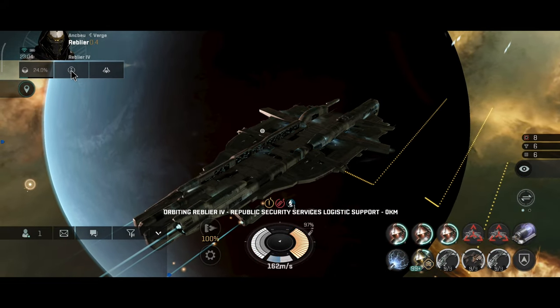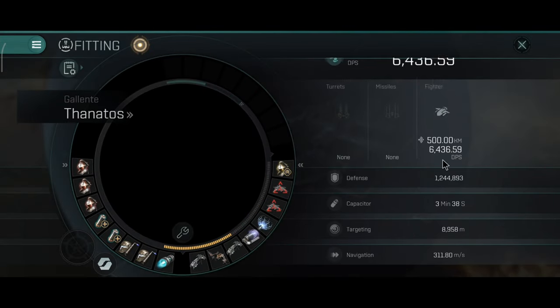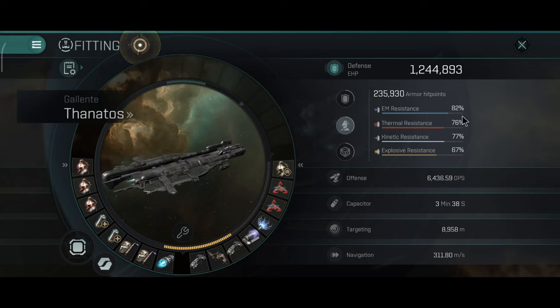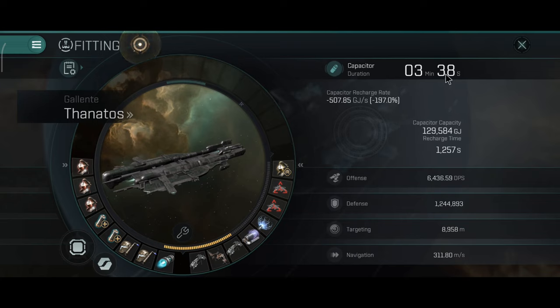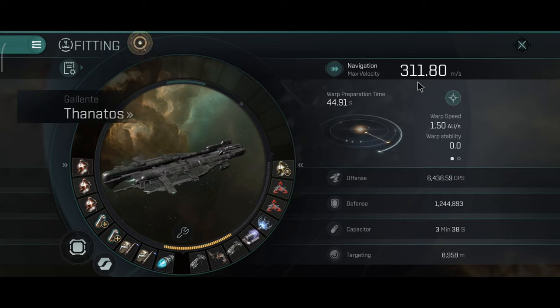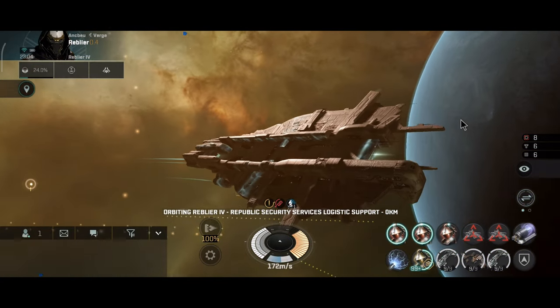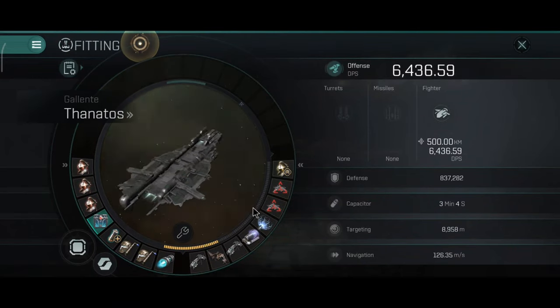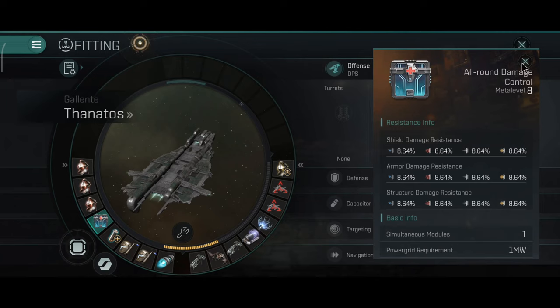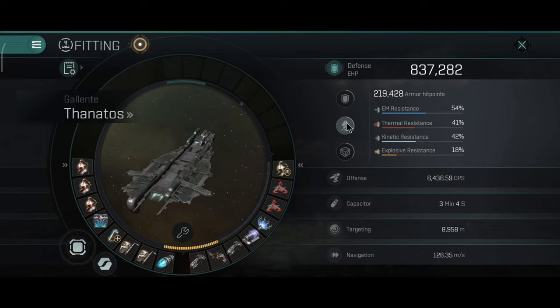Let's take a look at the active resistance with this build. I like this build because I have very high DPS, but the fighters will be slow, so it's not the ideal build I would personally use. Here you can take a look at the armor resistances — really nice, but still a little bit less compared to the Archon, because the ship lacks the armor resistance bonus that other carriers get from skills. You can replace one capacitor battery with a damage control, which will give you 8.64% resistance.